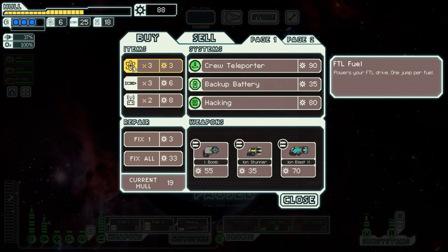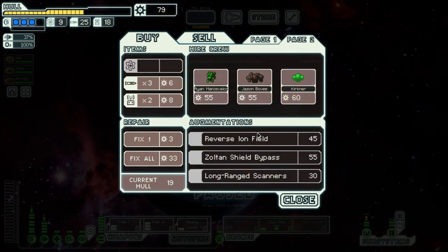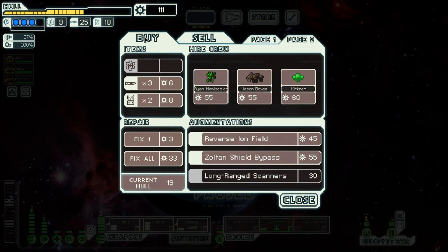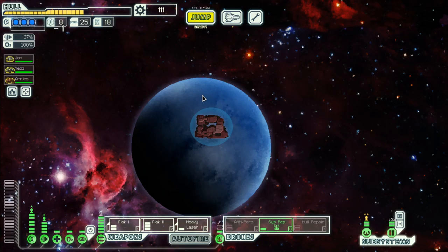No good weapons at the store but we get more fuel. Let's sell that augment and then move on.